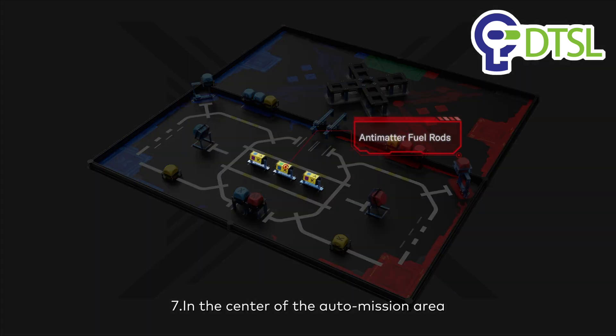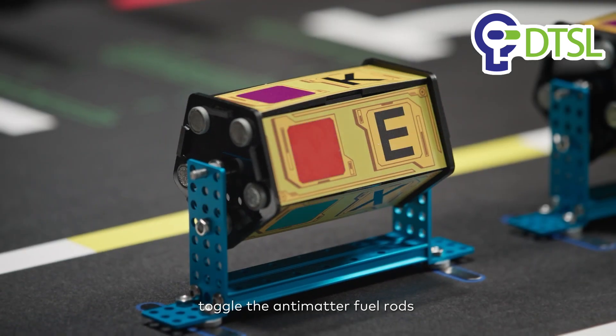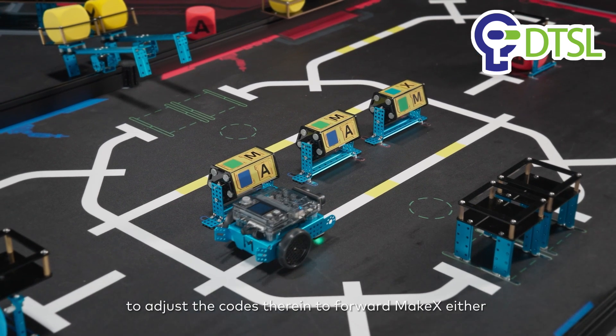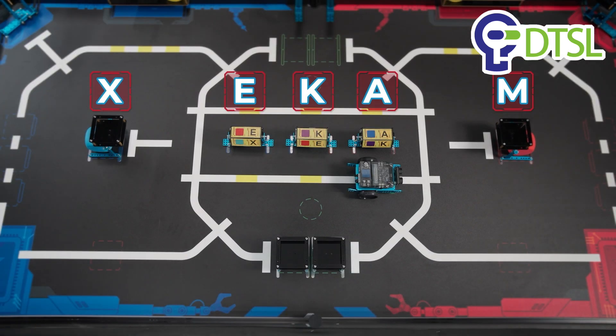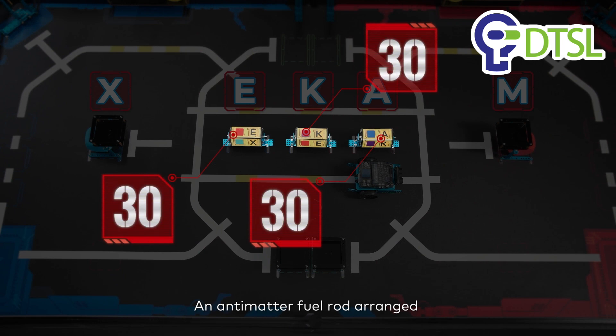Mission 7: In the center of the auto mission area, toggle the antimatter fuel rods to adjust the codes therein to forward MAKE-X or reverse MAKE-X. An antimatter fuel rod arranged in the correct order is worth 30 points.